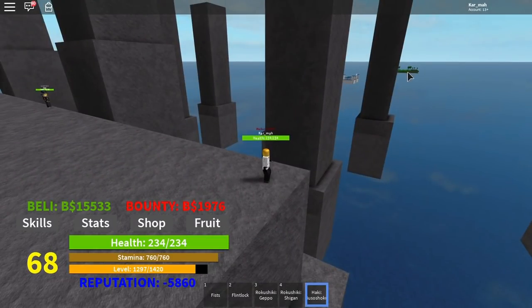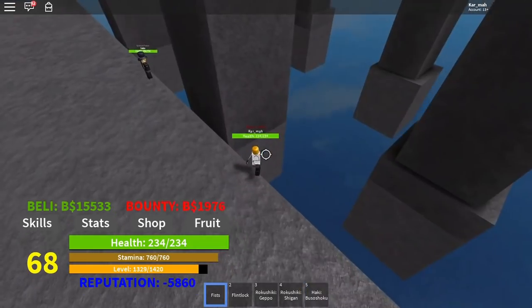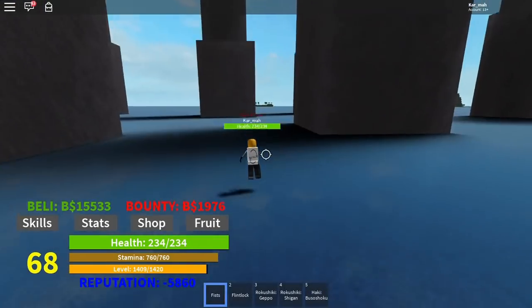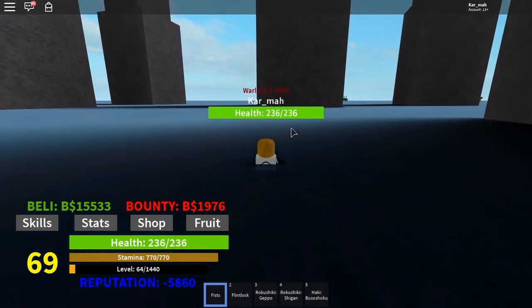Over there is Black Leg, but Black Leg is kind of broken — you can't click on him. They'll probably fix that. That's where I started out and where I made so much money just leveling up there. That starter island just gives a lot of money.